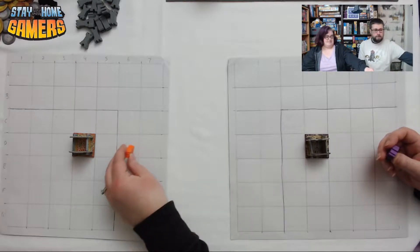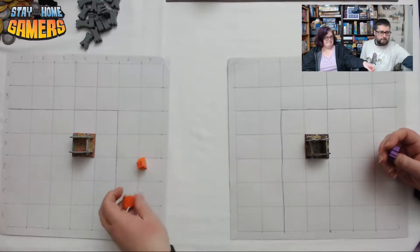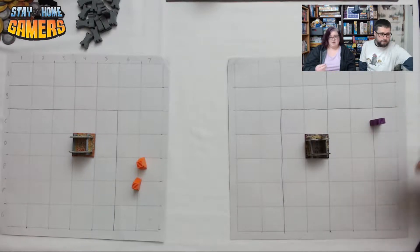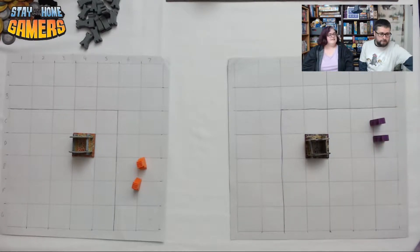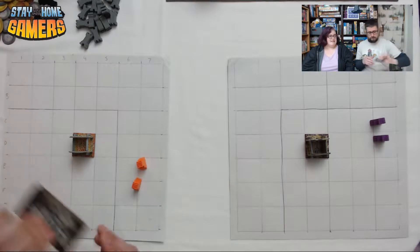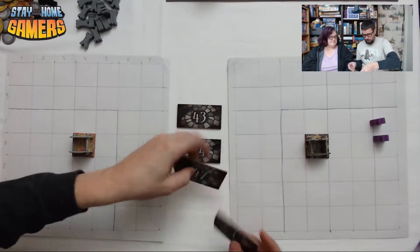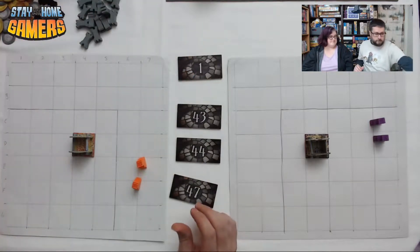We start with Queen Domino. We're going to lay out eight tiles, which means we aren't using all of them every round — there will be ones that get discarded. That means I could mess things up — maybe miss stuff that you needed in there.